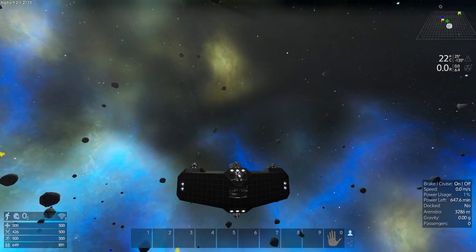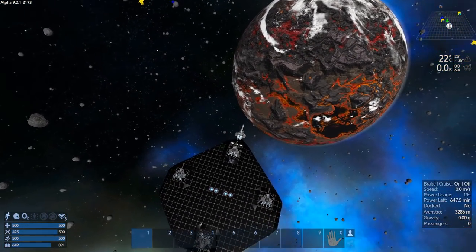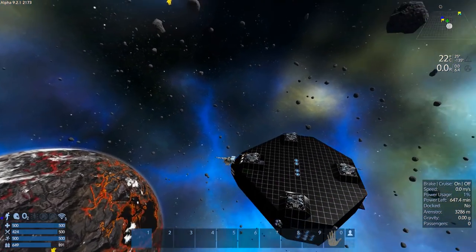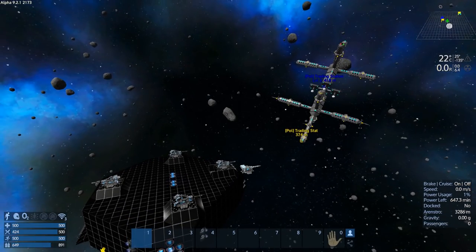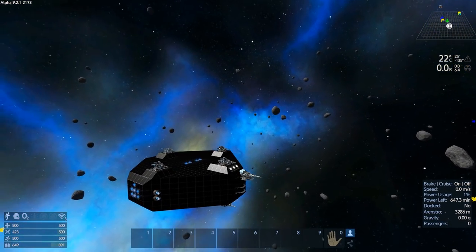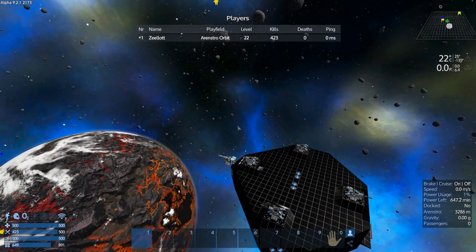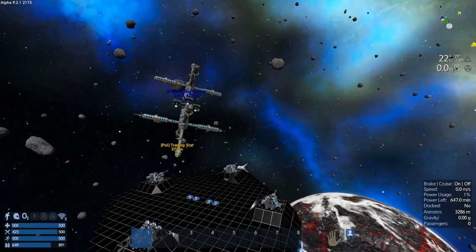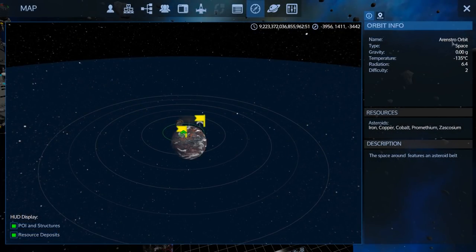Hey, ultimate iron man fans, welcome back to another episode of Empyrion Galactic Survival. This is your host Zealot. We're here doing the ultimate iron man competition, season one. This is after mission three - the successful one. Level 22, zero deaths. Zero deaths is the big one. We are here in Arenstro orbit.